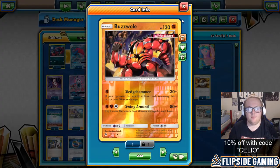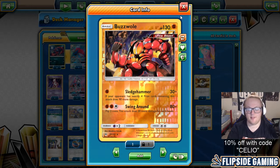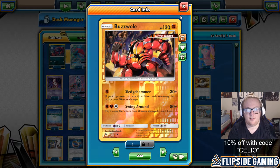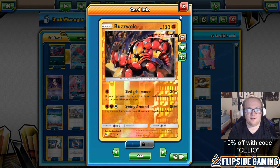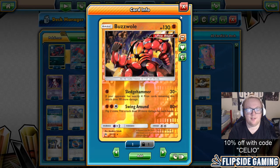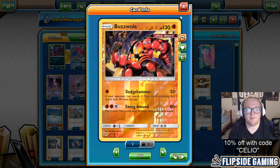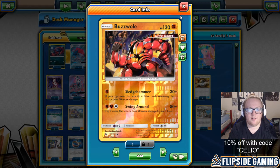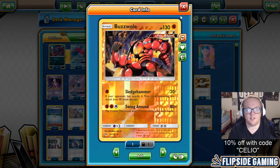I'm playing 1 Buzzwole Forbidden Light and this card is stupid good, especially in this deck. I used this card a lot as a one-prize attacker, even when Sledgehammer wasn't hitting for its maximum damage. Games that I started with it I really liked, because it was nice to hit my opponent for 30 or 50 damage with a one-prizer while I waited to evolve my Zoruas and Rockruffs.